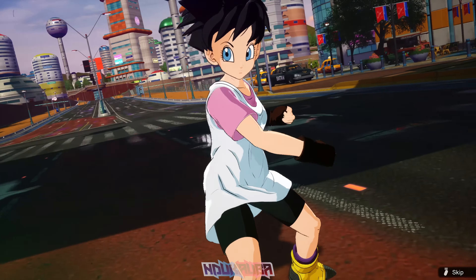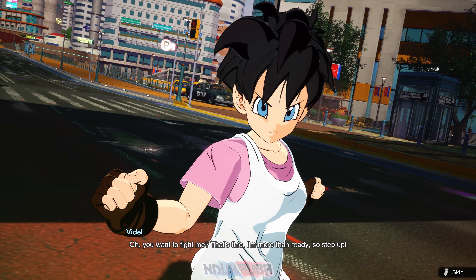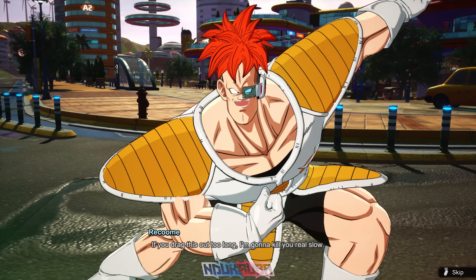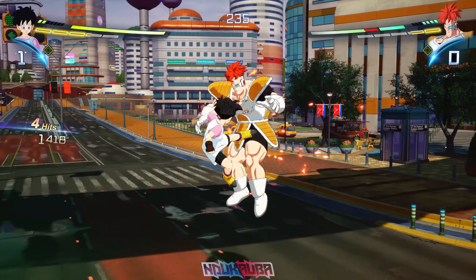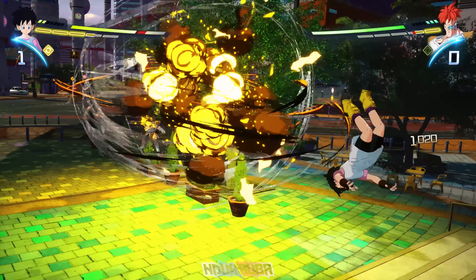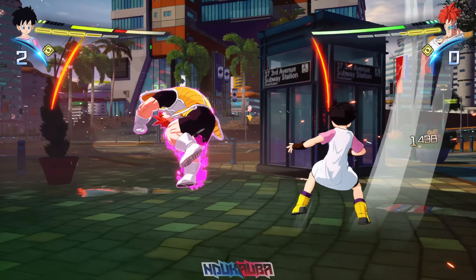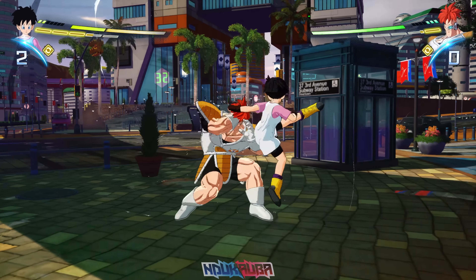In this battle I wanted to focus on the more obscure characters. I'm using Videl and fighting against Recoome. The song is called 'Believe in Tomorrow.' I want to point out that in Sparking Zero, weaker characters will obviously struggle against stronger characters, but that doesn't mean you can't put in work — Videl is actually really really fun to use. Since all of her moves are rush-in moves, I focused more on combos with her.